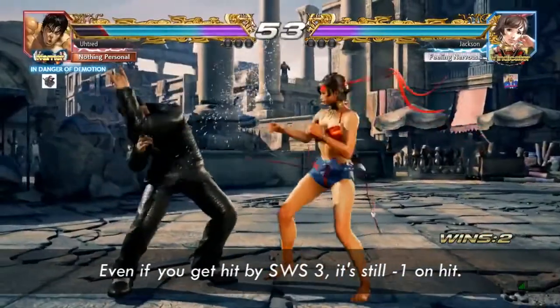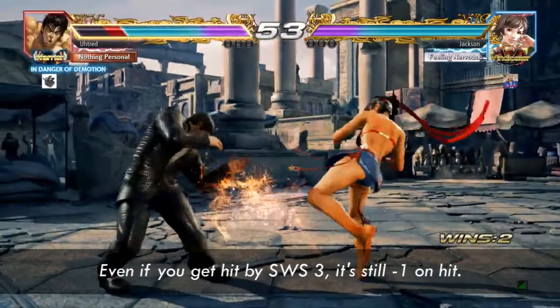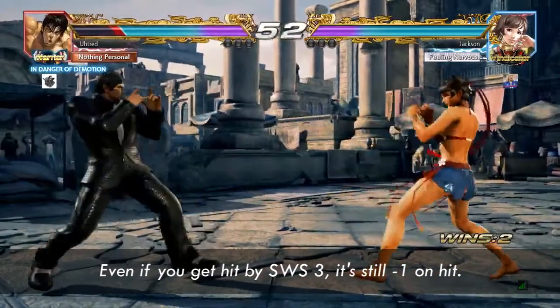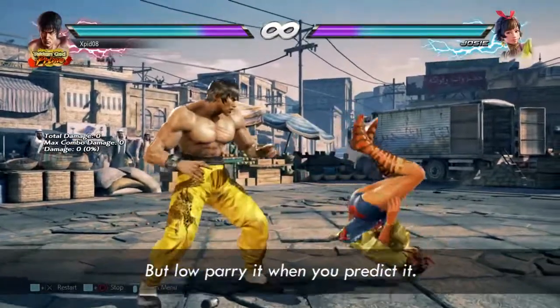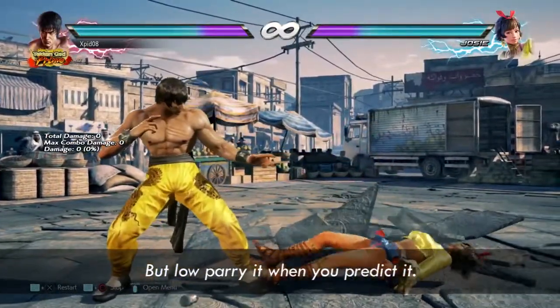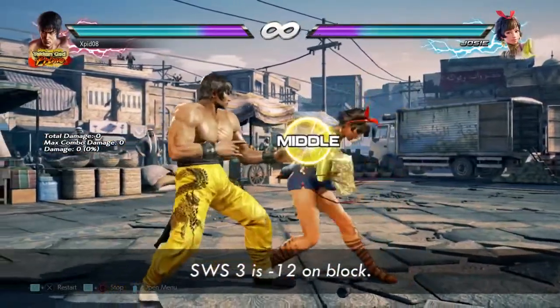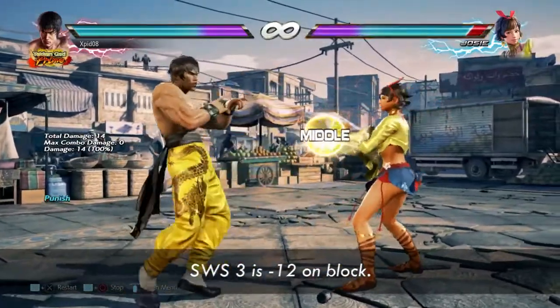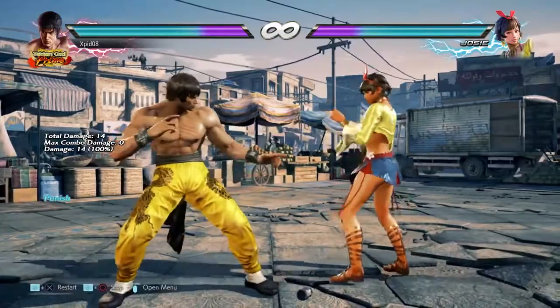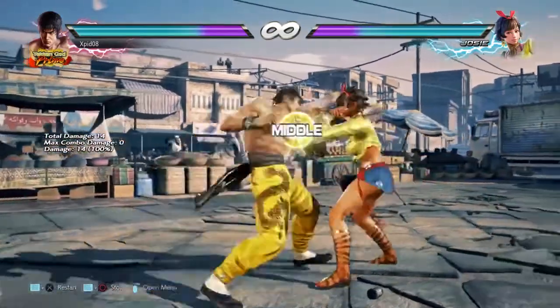That's the second time she did a free option from Switch, and you should always parry this move every time you predict it. Never try to block it because you only get a while-standing 4. You will learn later that most lows are better off parried in this matchup.